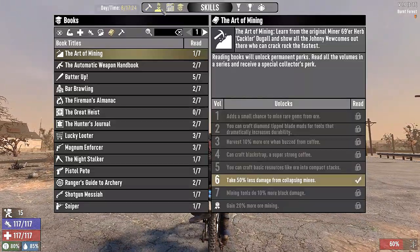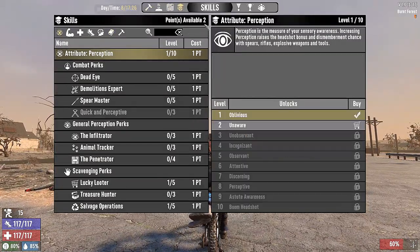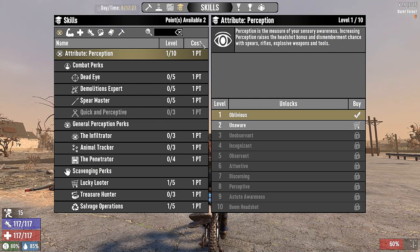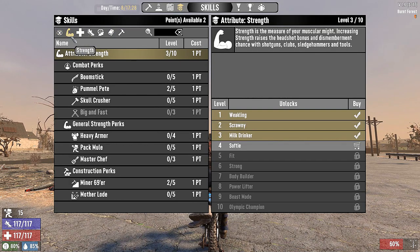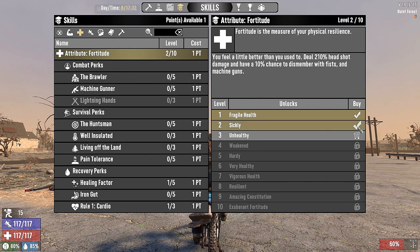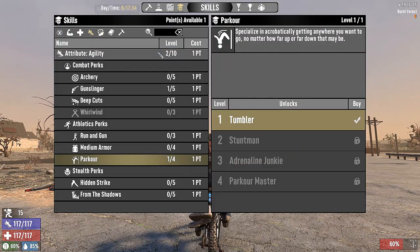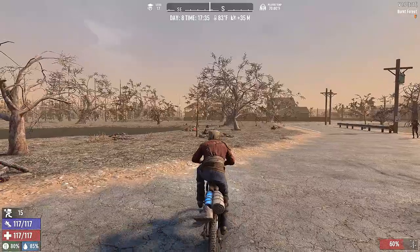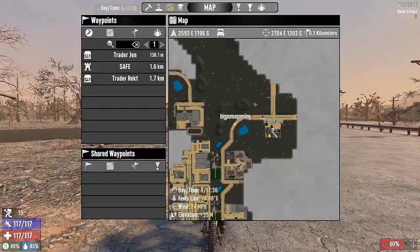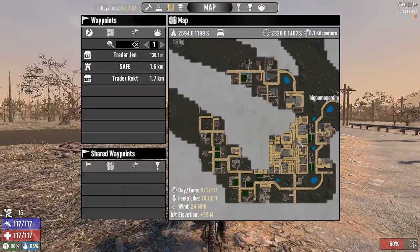We did get two skill points. We need to put one into fortitude for sure, and then parkour — we want to get another one into parkour, so we'll put one in agility. Here's the burnt forest and Trader Jen. We did one job for her that kind of sent us all over.